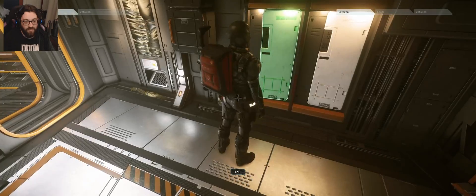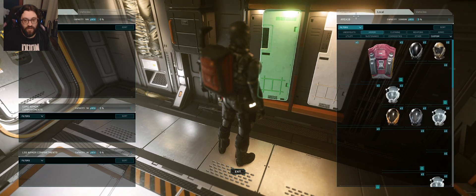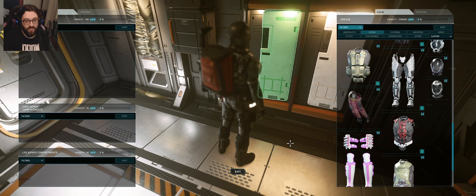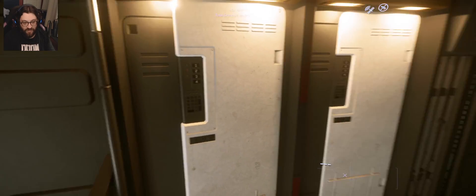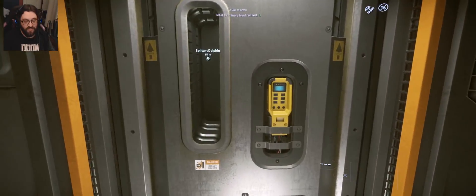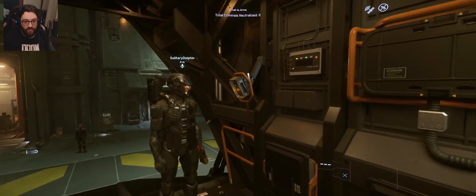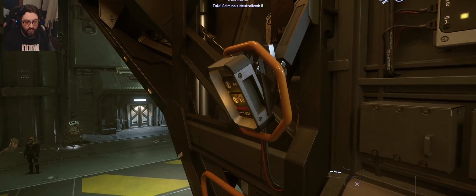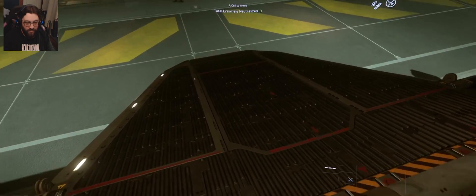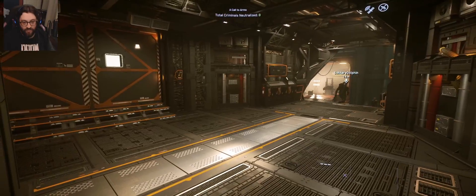They check the cargo hold and find nothing packed in — cargo is empty. They try to close the cargo door using the side button but it isn't working. Hovering over the door itself doesn't help either. It seems like there's a bug preventing the door from closing properly.